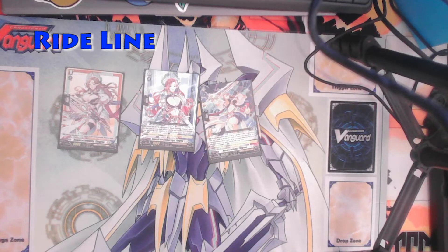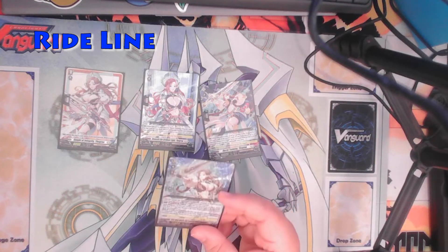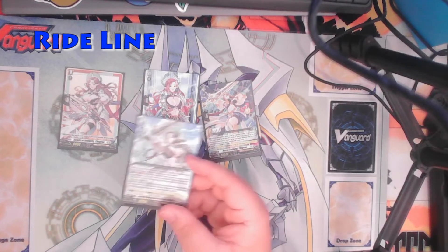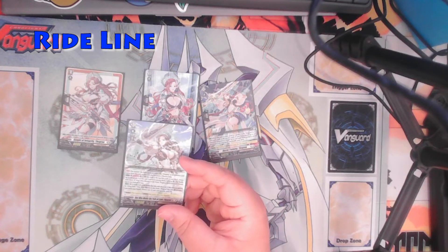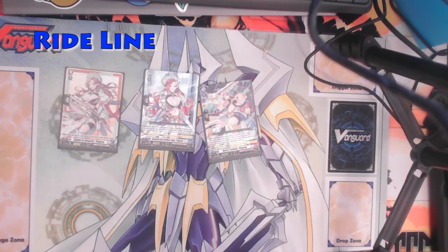If One Who Blooms in the Dark Thagria is in your soul, you can choose up to 2 of them instead. So you can call at least 1 grade 2 or less unit from your deck, and if you have the dark Thagria in your soul, you can call 2, which is really cool.